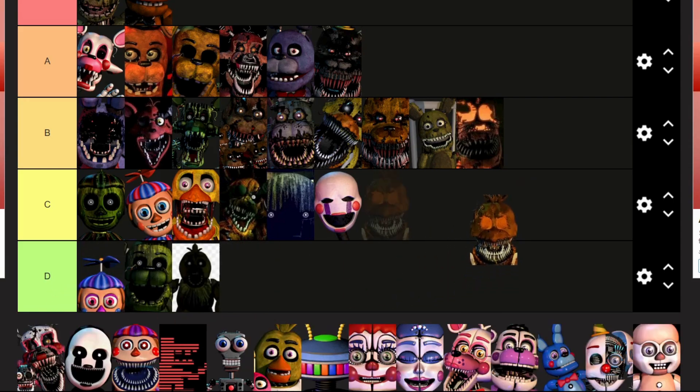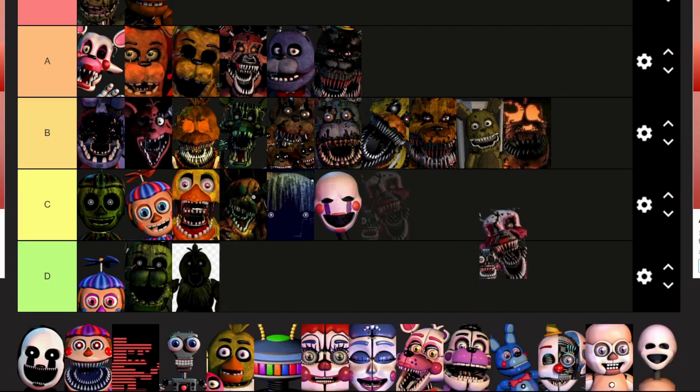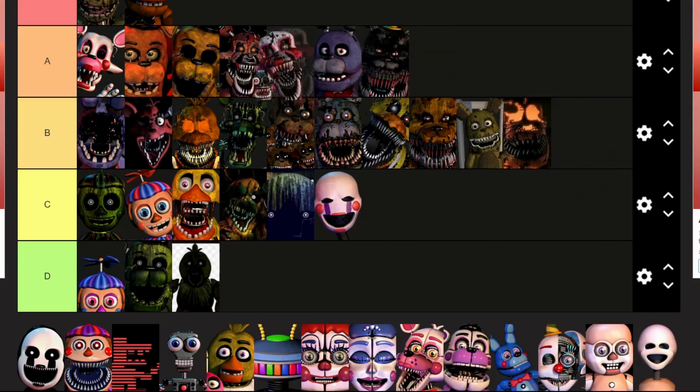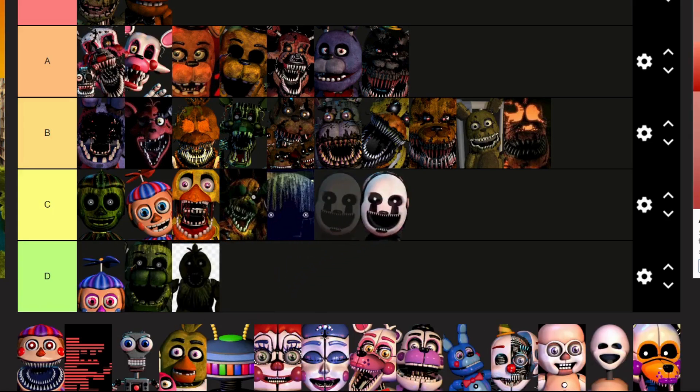Nightmare Chica: you're actually a character in Ultimate Custom Night, so I'm gonna move you to the higher end of B. Nightmare Mangle: I actually think you've got a cooler design than Nightmare Foxy, so you're gonna go top of A. Night Marionette: get out, you're horrid.